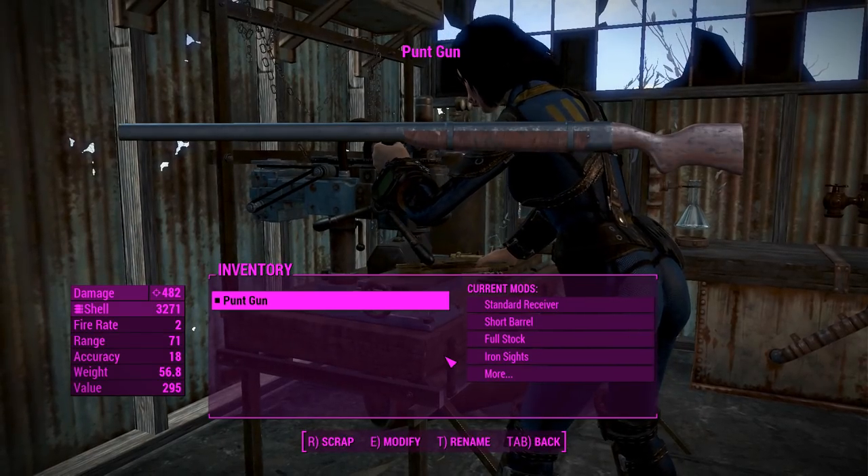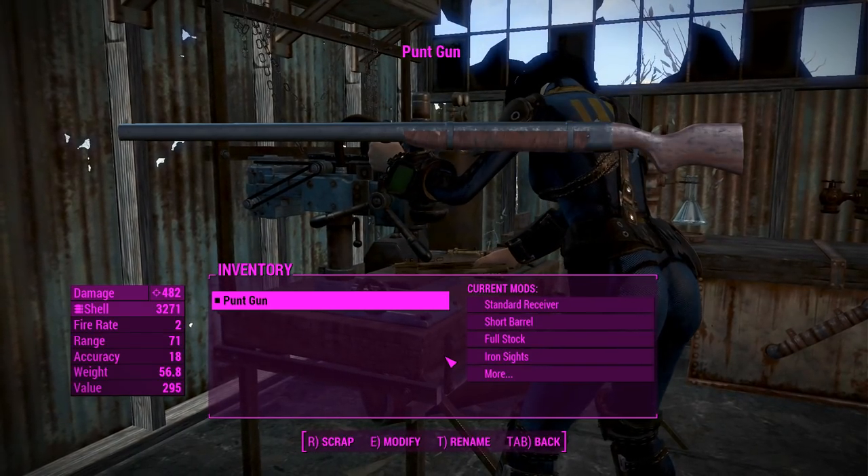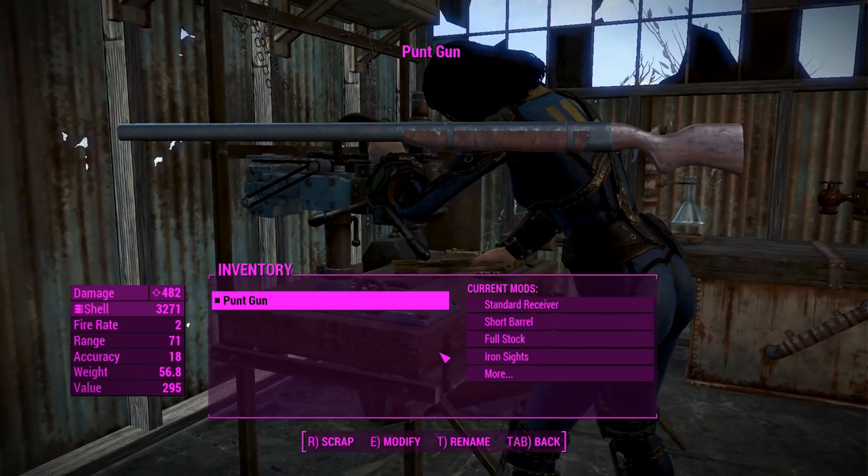G'day, this is Captain Noob and this is the Punt Gun. This is a standalone giant shotgun-type weapon and it's going to be awesome to use, hopefully.